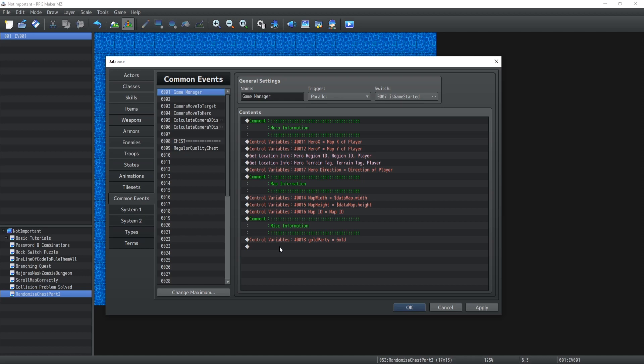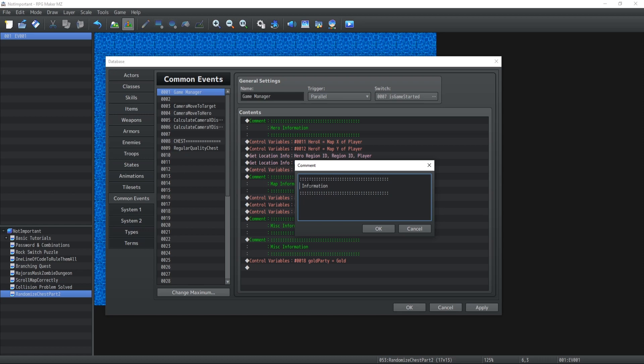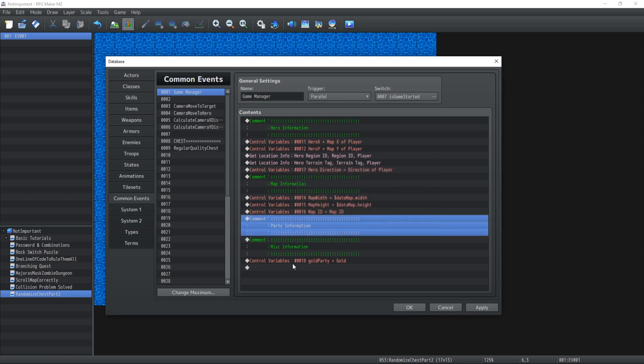The higher level the characters are, the more likely you're going to encounter better quality loots. It's more like inside the group's information, which I don't have any tab for. So let's go with 'party information' entirely, since it's not only for the heroes' loot, but the whole party average level.